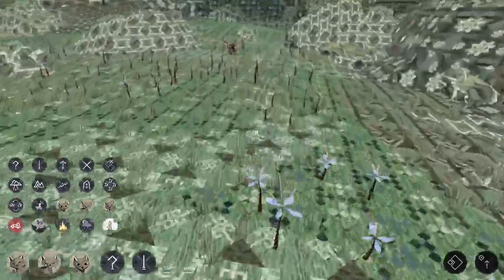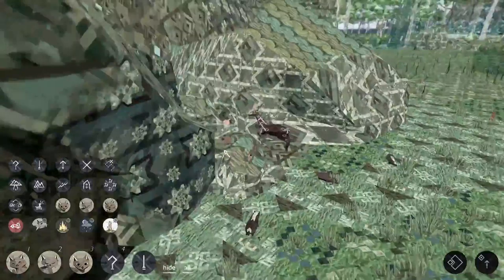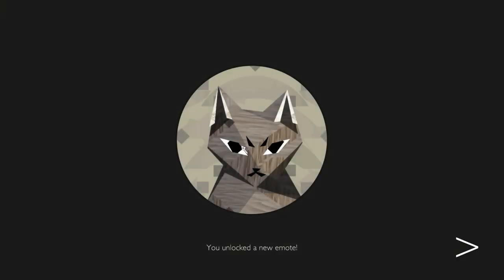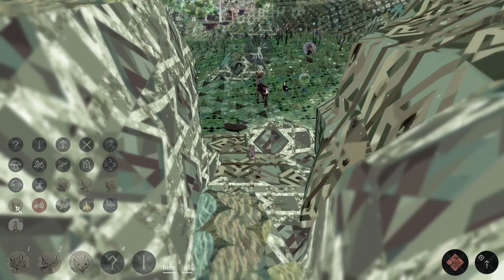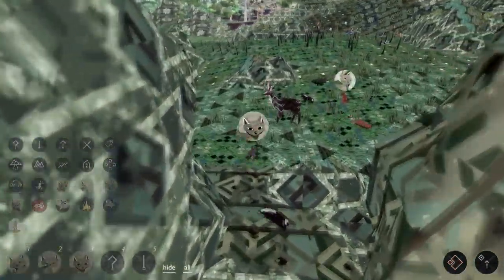We're getting lots of skins and we want to try every new skin we get — nothing too special there. But there is a piece for a frog here. Let's not slide away! We unlocked a new emote — very nice. We can be serious lynx. Very, very nice.